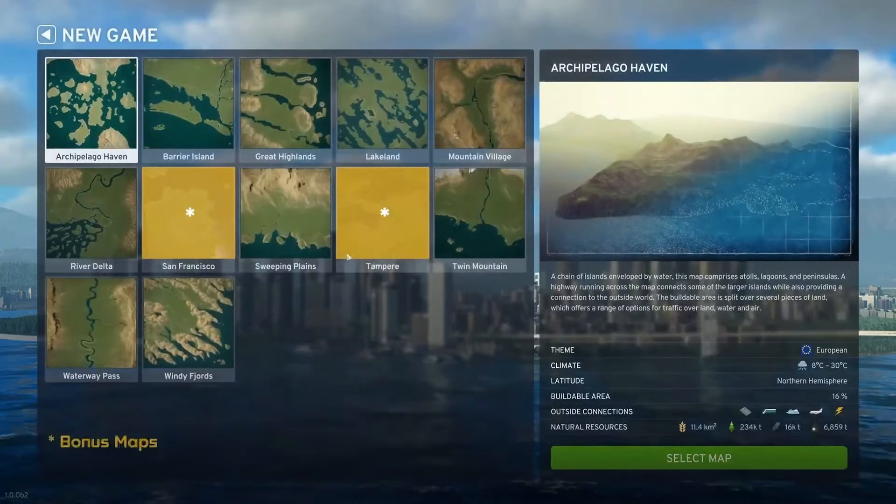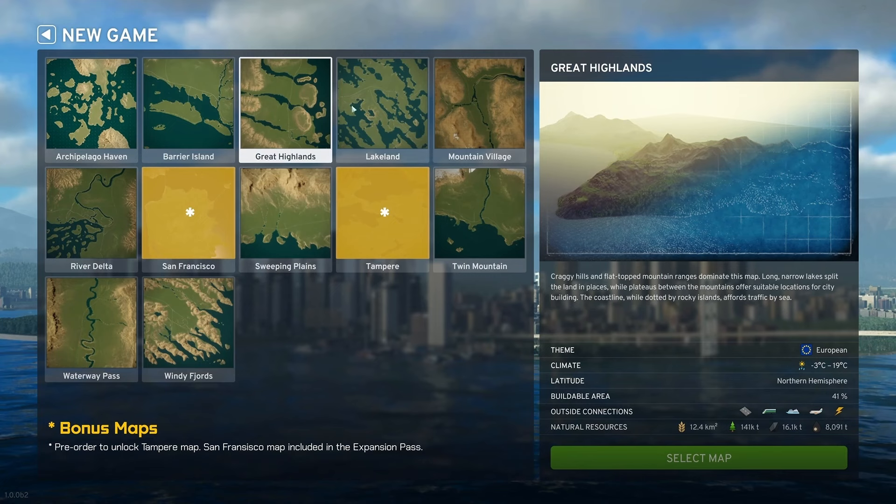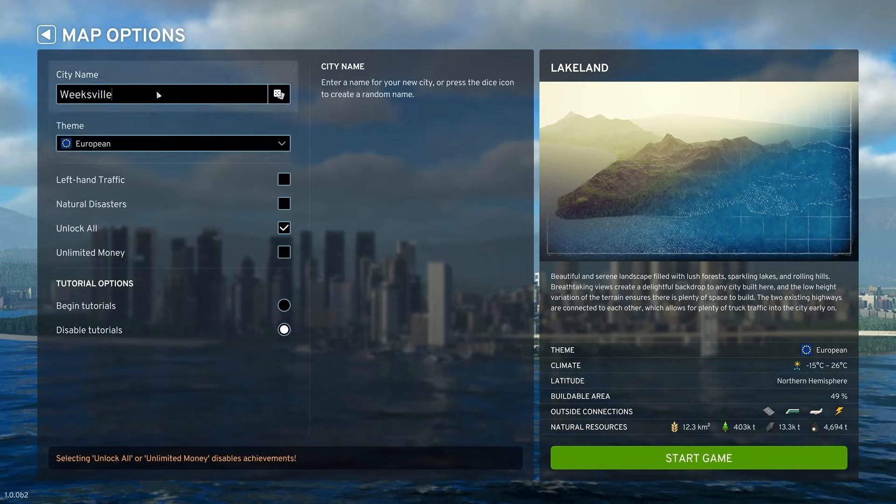Before you select a map, look at where it is on a little globe — is it north or south of the equator, and which hemisphere is it in? Check out how much of the map can be built on, and what connections, if any, already exist to neighboring cities. I want to play it now! Found a map you like? Click and give your city a name. This is also your chance to change the default theme if you want to.